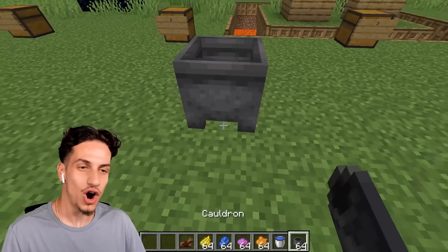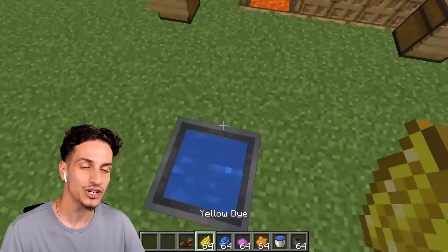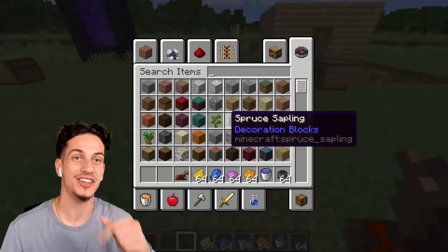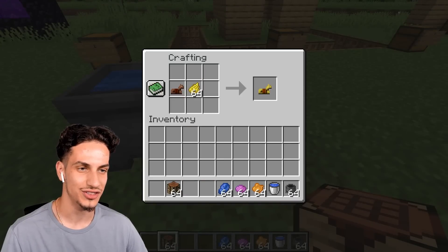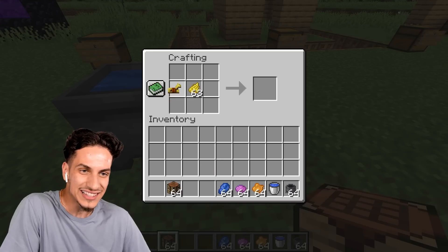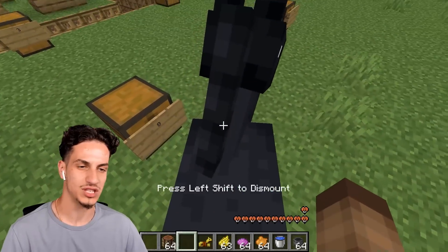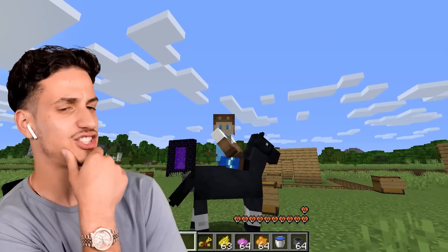Did you know that you can actually dye your horse armor? It's exactly what it sounds like. We just need a water bucket — simply dip all your dyes inside the water and it'll change the color. Then put your actual horse armor in there. In Java Edition, just grab a crafting table and simply do this. How easy is this? And if we tame a horse and put the armor on him — can you please be my friend? I want you to be my best friend.